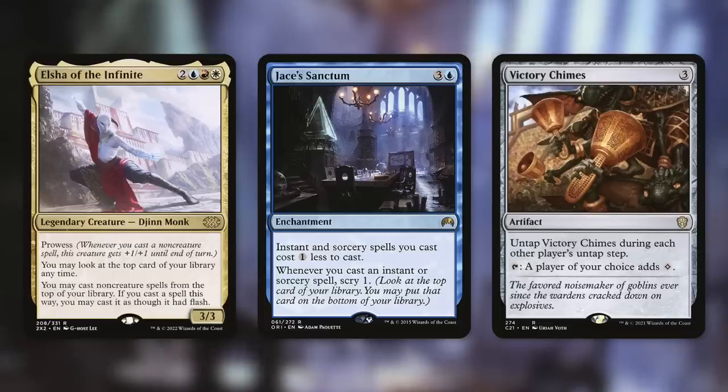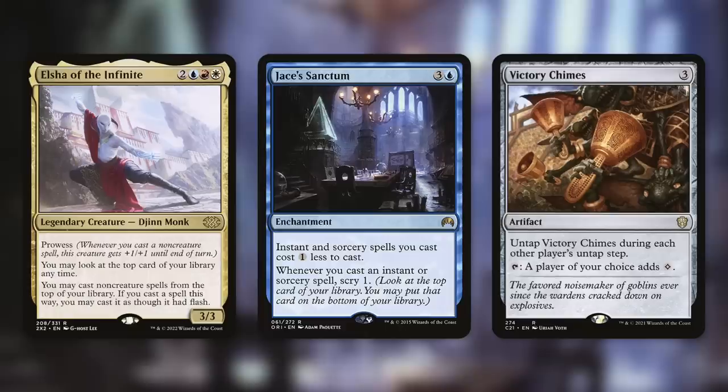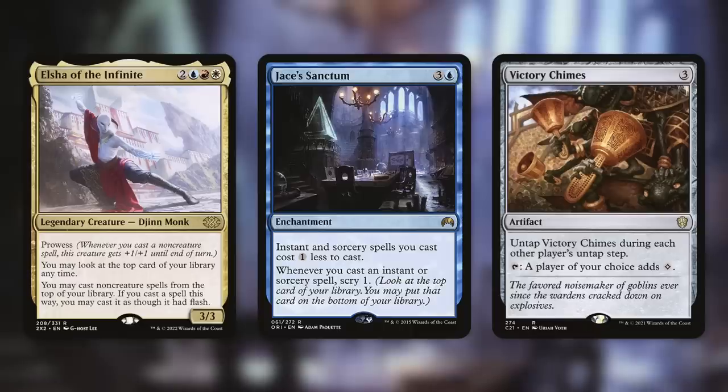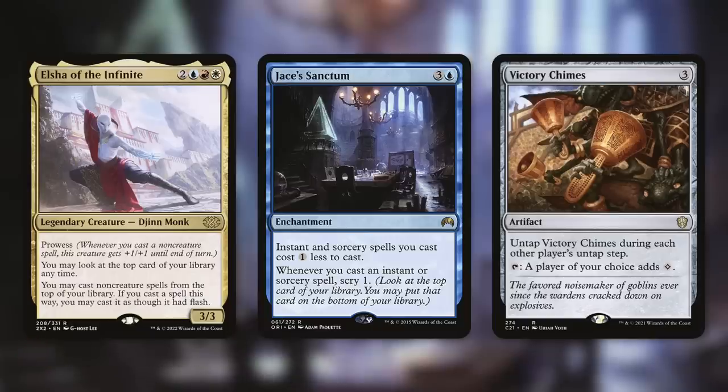Jace's Sanctum — instant and sorcery spells you cast cost one less to cast. Reducing the generic mana can really help, because you're already getting free mana from Omnath. So reducing generic costs makes them even cheaper and easier to cast. On top of that, whenever you cast an instant or sorcery, you scry one — look at the top card, and you can put it on the bottom if it's not going to give you free mana. And then Victory Chimes — it untaps during each other player's untap step, and you can tap it for a mana of a player's choice, which is always going to be you. Even if you don't use the mana, it just turns into black mana, because Omnath is a fantastic mana bank.